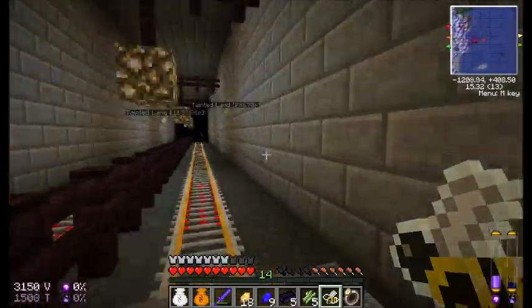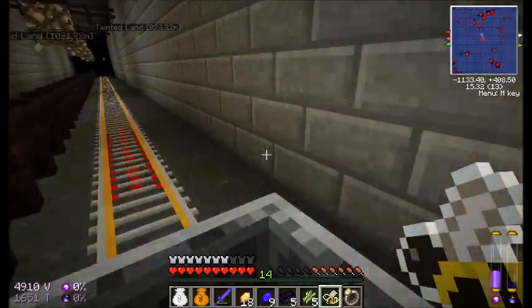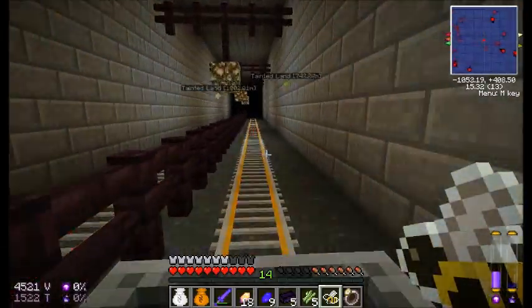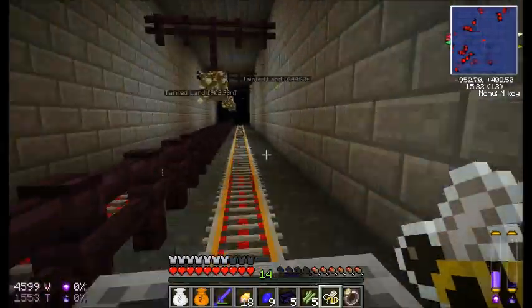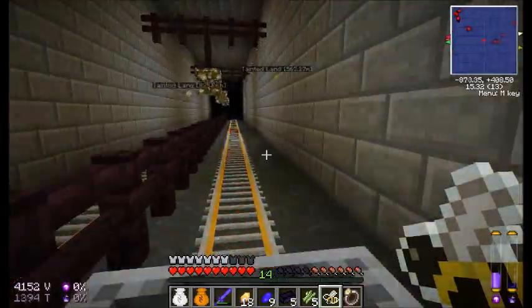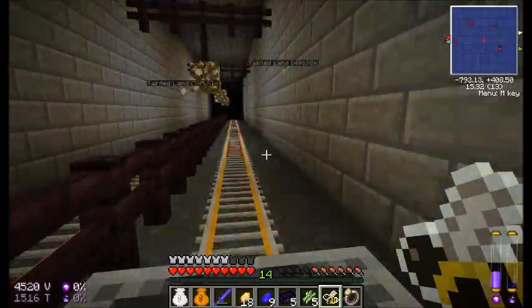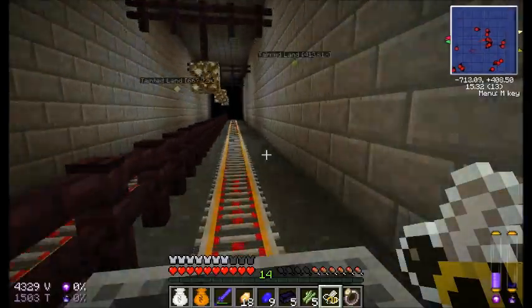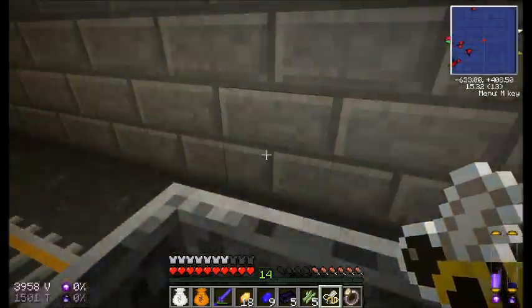Now, I have interdiction torches hidden behind the wall and it seems to be doing a good job of keeping away mobs. However, I've noticed that thaumic slime is not affected by it, and neither are baby slimes — they just kind of hop around and it doesn't push them away. So there may eventually be problems with mobs, considering I probably didn't get this as bright as it could be.